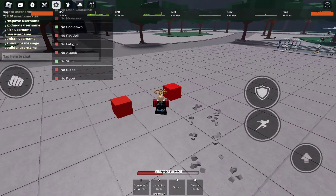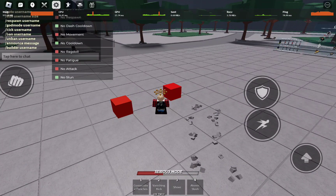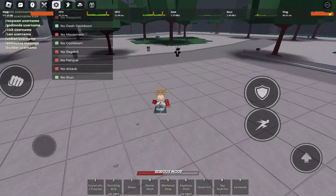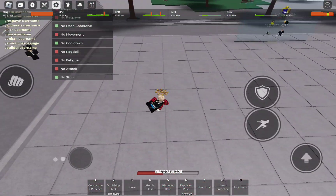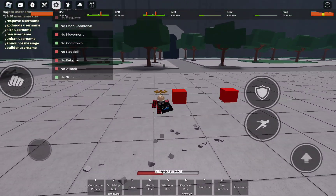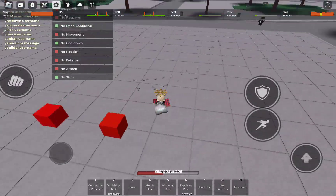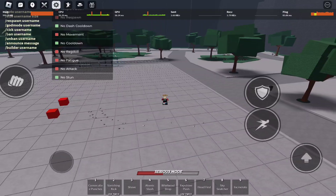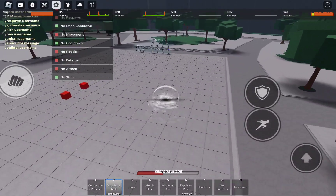You have to have no cooldown and then no stun. Then you have to get Vanishing Kick. You need to have the serial moveset, or what you can do is go into build mode, then select the block, go into moveset modifier, and then set it to Vanishing Kick. Clear previous if you want. Then what you just gotta do is spam Vanishing Kick.